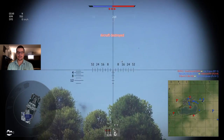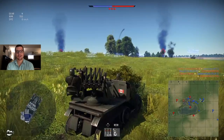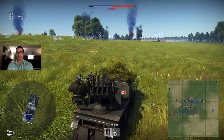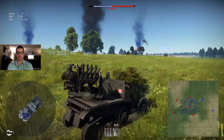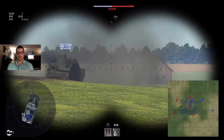Look at that shot — that was one of my better shots. AA tanks cost nothing to use, they're like 100 spawn points. And planes cost so much — they're like 600 or more. So shooting down a plane with an AA truck just feels so awesome. This is definitely one of the better ones. You saw us snipe that guy out of the sky.